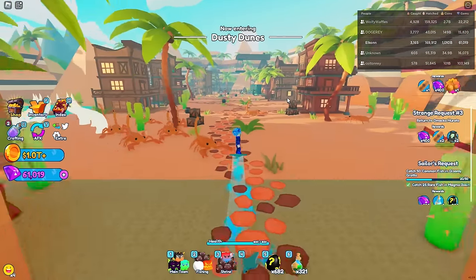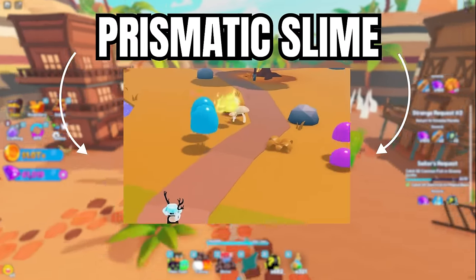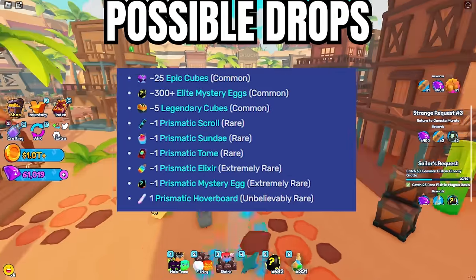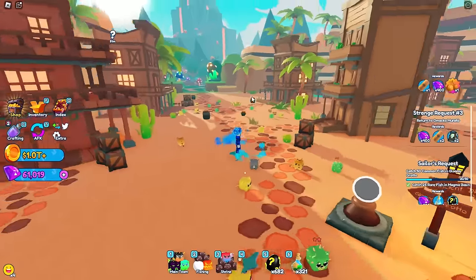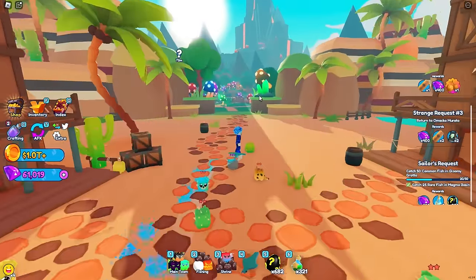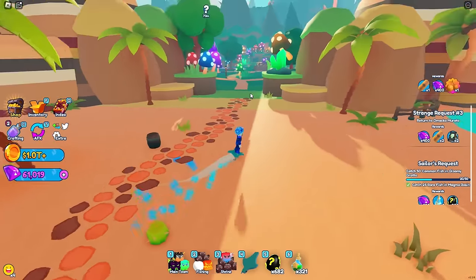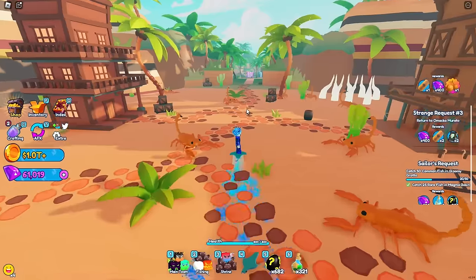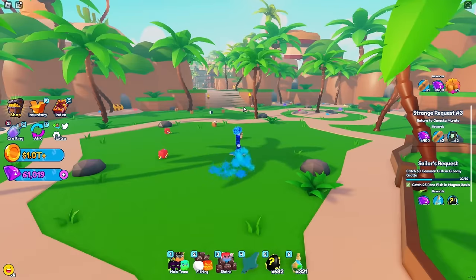The last and rarest hoverboard in the game is the prismatic hoverboard. The only way to get it is from the prismatic slime, an enemy that can spawn in any region with a 1 in 1,000 chance. Once the prismatic slime spawns and you defeat it, it has a chance to drop multiple prismatic items and the prismatic hoverboard. The hoverboard drop rate is not publicly listed — there's no stated odds — making it unbelievably rare. I personally haven't even seen the prismatic slime enough to think about getting it.